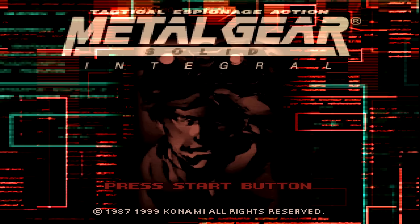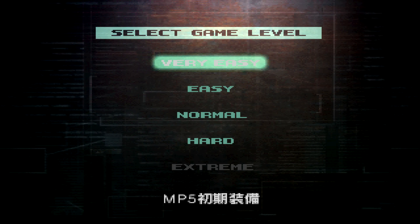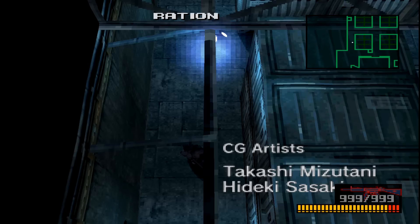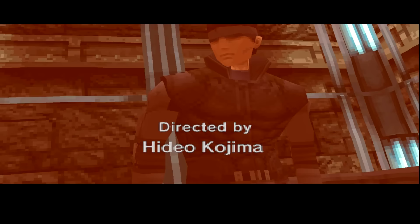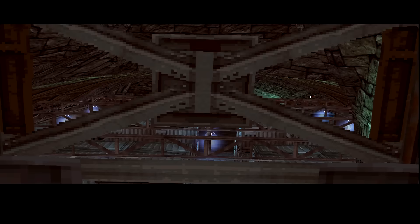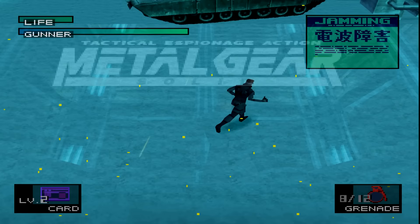Now that you know a little bit more about Integral and why it exists, let's talk about why you would play it over the original game. Integral added the ability for those in Japan to select different difficulties when starting a new game. It also added an entirely new difficulty exclusive to Integral in the form of Very Easy. This newly added difficulty is almost identical to Easy, with one major difference being the inclusion of a silenced MP5 with unlimited ammo that the player begins the game with. This is the perfect difficulty for someone brand new to the Metal Gear series who only cares to experience the story of MGS1 without wanting to dive deep into stealth mechanics or fumble with the aging controls. You can progress through the story much easier and faster on this difficulty by using the MP5 to mow everything down stealthily. If you're playing MGS1 for the story so you can fully understand MGS2, playing Integral on Very Easy is definitely an option to consider for your first playthrough.